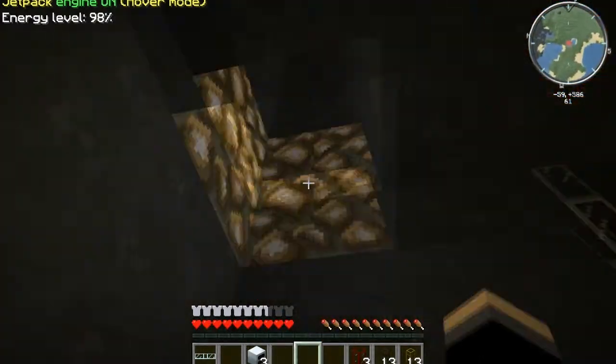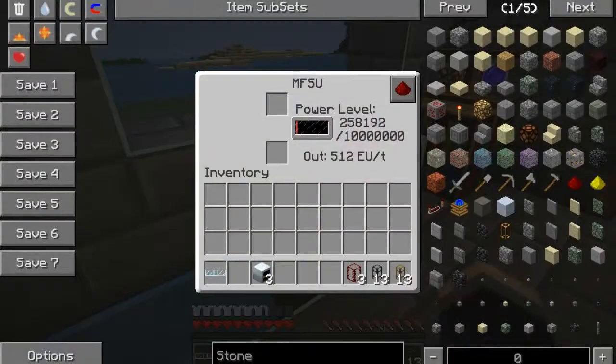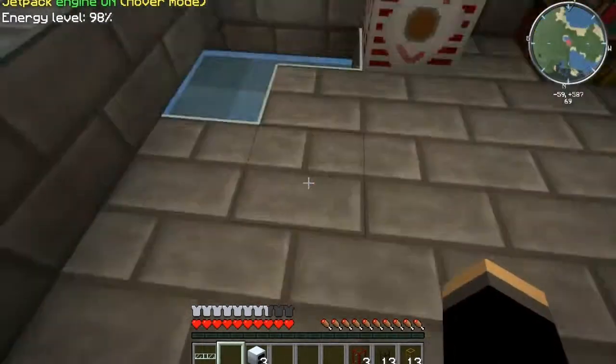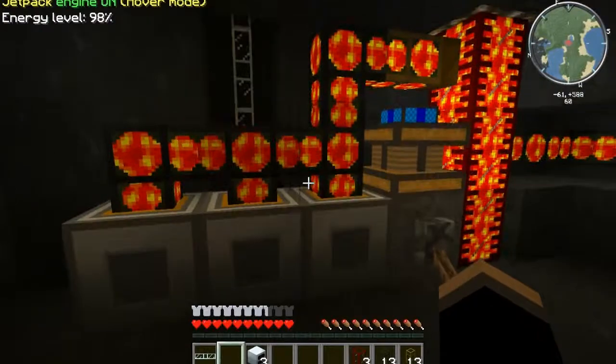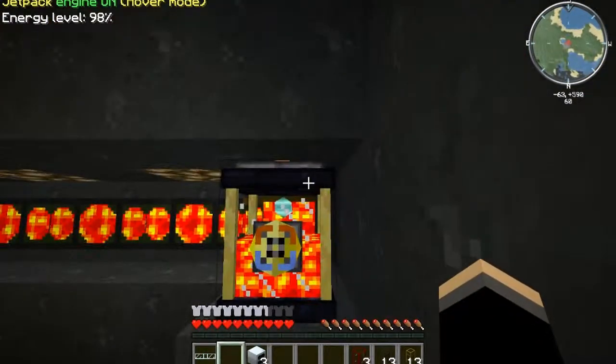So now I have all that connected up here to my MFSU. And as you can see, it's already started to generate — I cut out for a second to let it build up some power. As you can see, it's already amassed a quarter of a million EU, which is quite substantial for the resources required for this. But at mid game, this is all easy, easy stuff.